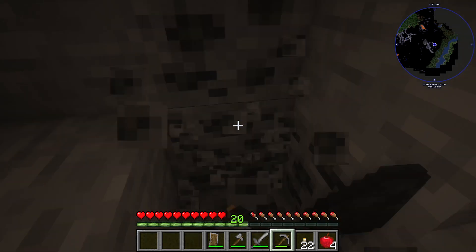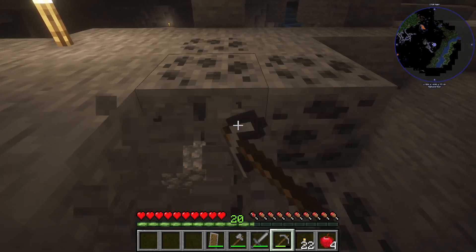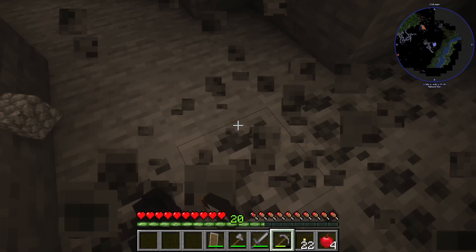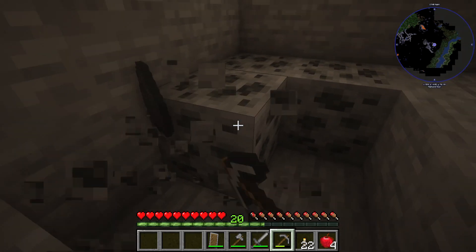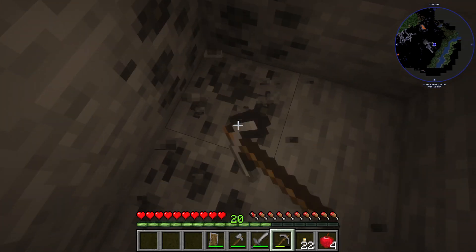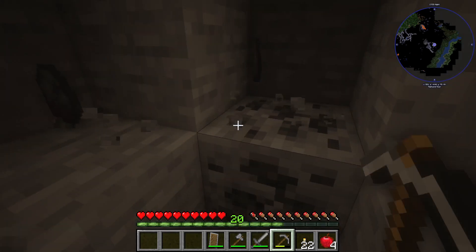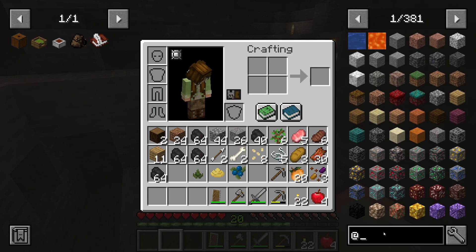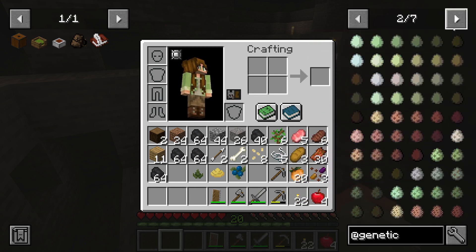We can't really progress without some iron. We do have sky to find and our book and quill, which we needed a feather for somehow. I don't think chickens just shed feathers — maybe with the genetic animal mod I have installed, since the farm animals work differently. I wonder if there's a book. Genetic animals — look at all these different eggs, it's ridiculous!